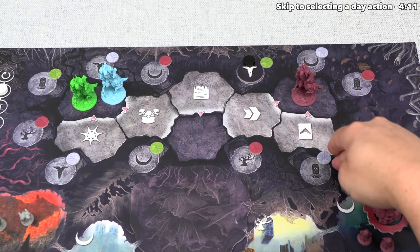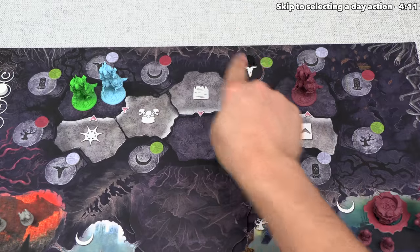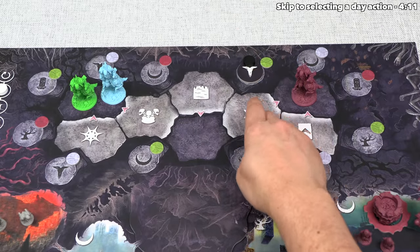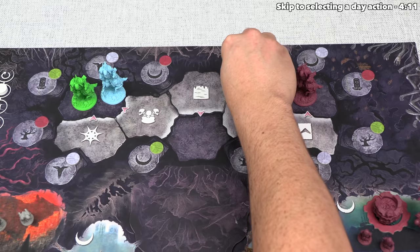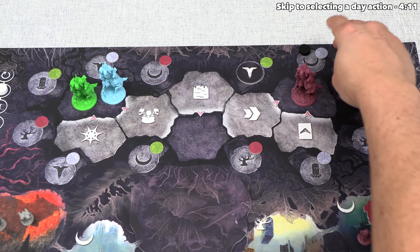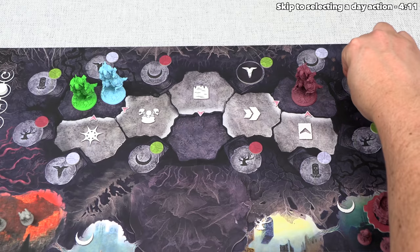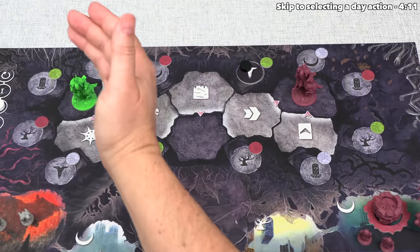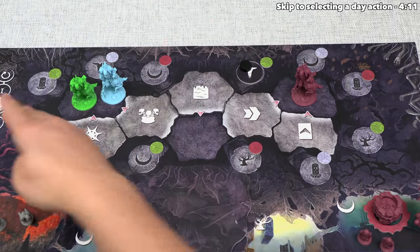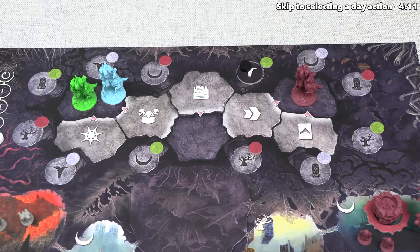Every spot on the turn tracker has a player color next to it. The first spot shows a green token, so we perform the first turn of the game. Once our turn is done, it shifts to blue, then red. Once it goes all the way around once, we slide the round tracker down, and once we complete three full rounds, the game will end — unless we've hit another endgame condition.